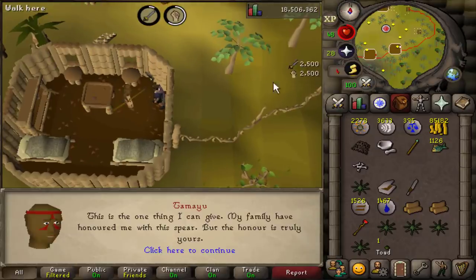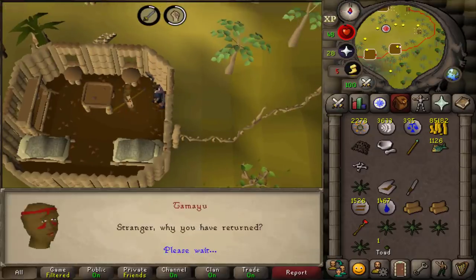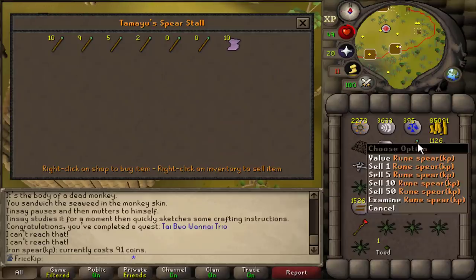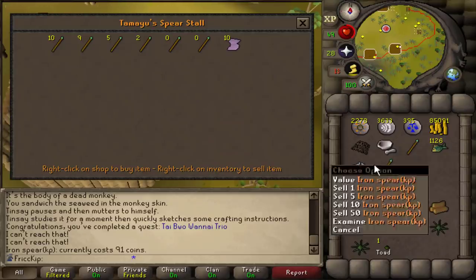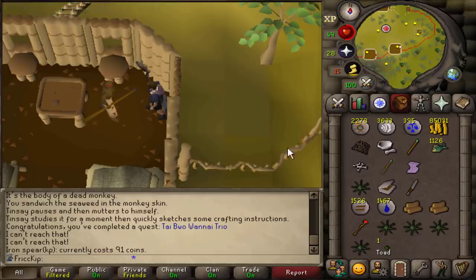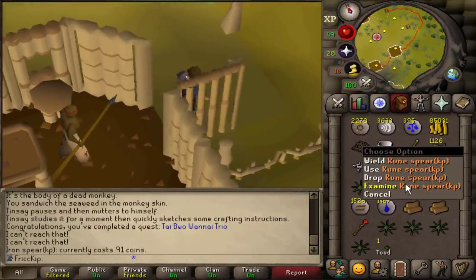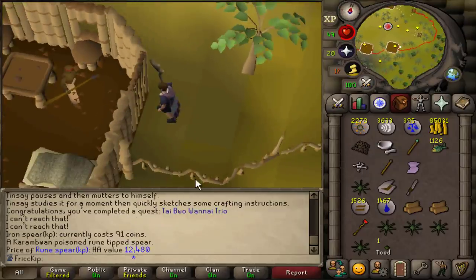Tamayu is going to give us the attack and strength XP. We also need to trade this guy while we're here because we can buy the spears here — buy the iron spear. I'm not sure if it has to be clean for the quest, but I'll just clean it for her so that way she can use the iron spear for the quest. And this rune spear will probably end up alching — it's 12k right there.